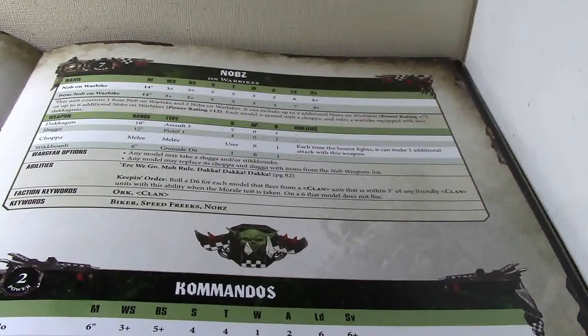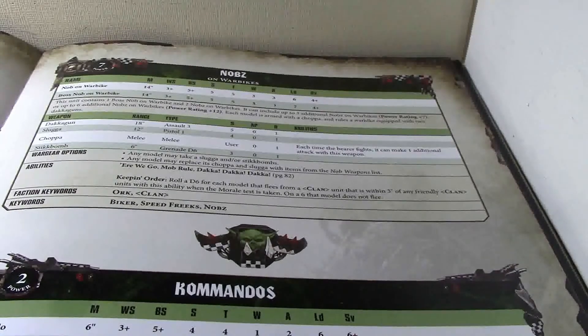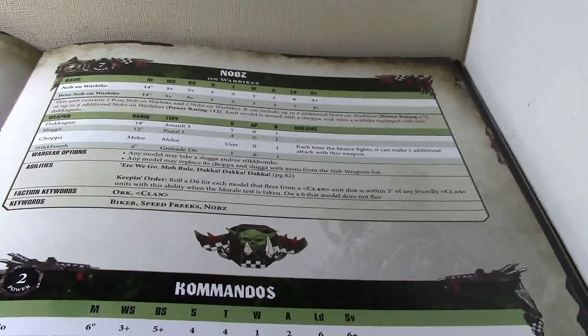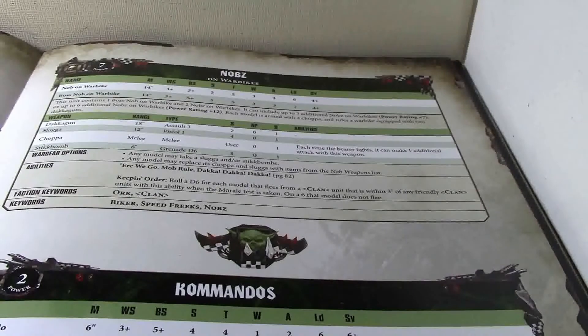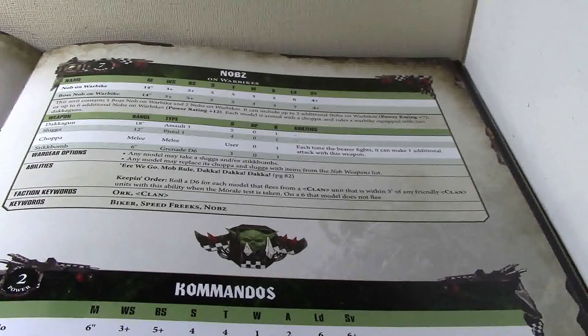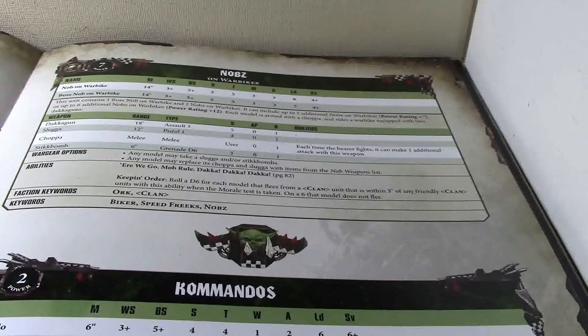I don't know what would be a good points level for these, because only a 4-up save with no access to an invulnerable save. The only thing you can do is keep a KFF Mek on bike nearby. There's not a lot of survivability there, even with 3 wounds. There are enough 3-damage weapons out there — just a Predator Autocannon will devastate these guys in nothing flat, because it's flat 3 damage. And even Armagers with their 4D3 shots doing D3 damage each will devastate these guys real quick.